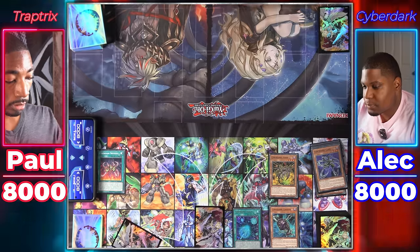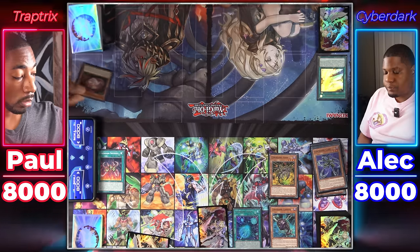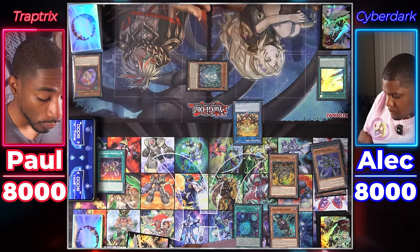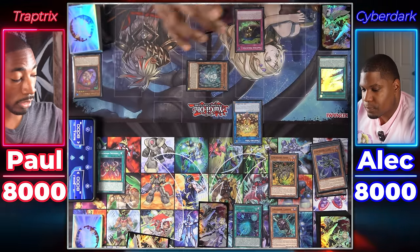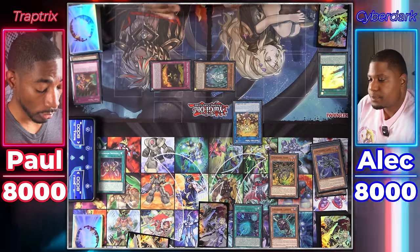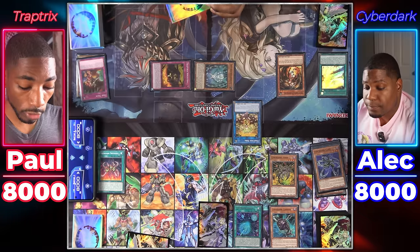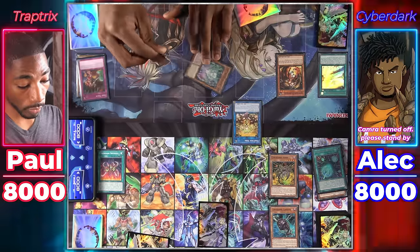Draw for turn. Normal Summon Trap Tricks Pudica — on Normal Summon I add Trap Trip Garden to hand. Activate Trap Trip Garden. Link Trap Tricks Pudica for Trap Tricks Sarah. Activate Trap Tricks Arachno Campa from hand to Special Summon itself. Since I used a Trap Tricks monster's effect, I'm setting Trap Tricks Whole Utea. I activate Whole Utea by discarding a Normal Trap — it Special Summons itself in defense. Since I used a Normal Trap, I Special Summon a Trap Tricks monster from my deck — Trap Tricks Myrmelio. When it's Special Summoned, I target a Spell or Trap you control and destroy it — Cyber Dark Realm.